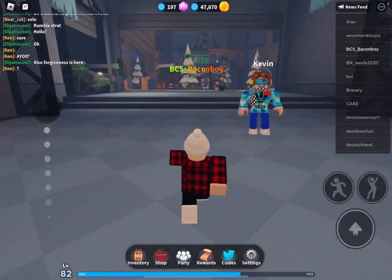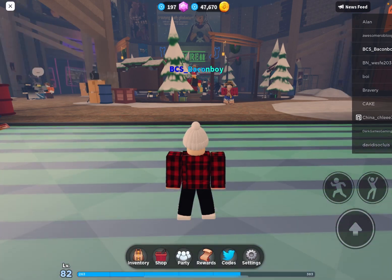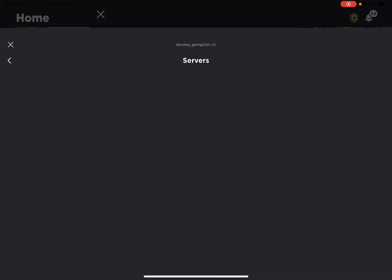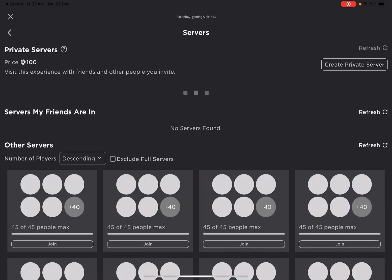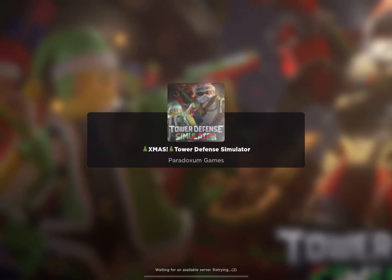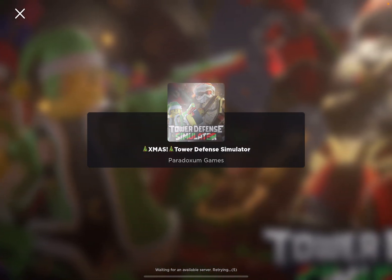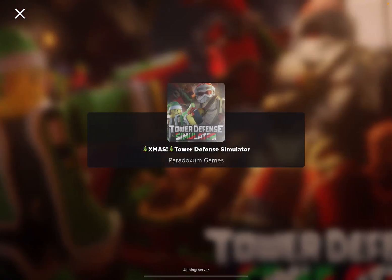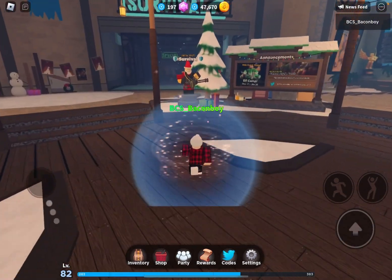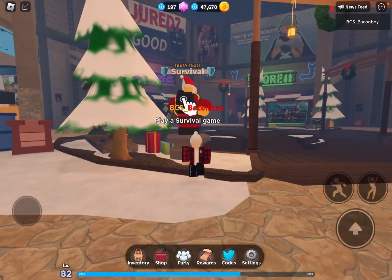Since we can do solo matches now, let's go to matchmaking in my private server. If you guys want to join my private server, go to my Discord — but it won't be open until I'm done with everything. Once it's done you can join anytime. Let's join my VIP server, which is only for me and my hosting events.